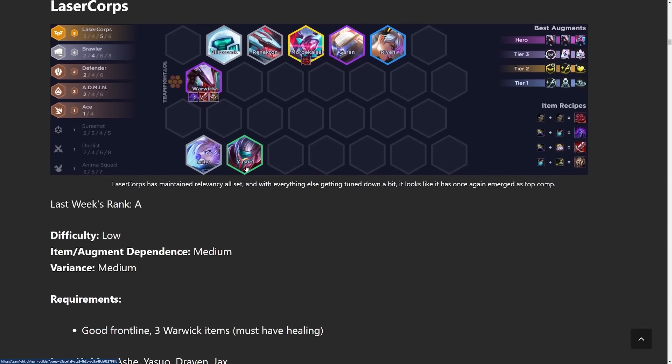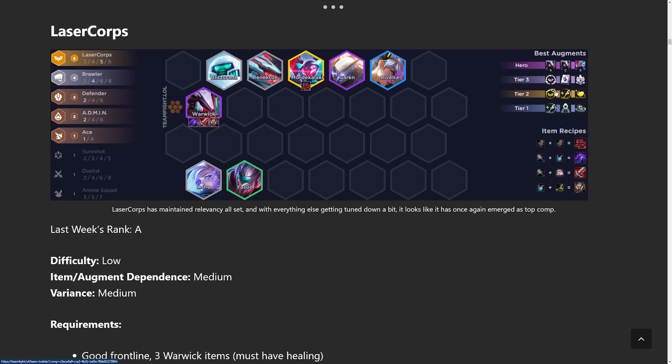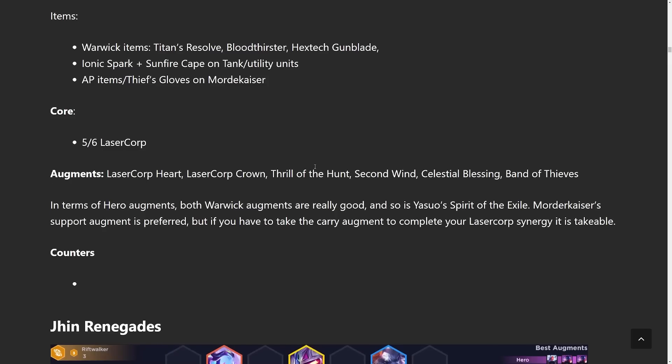Next comp up: Laser Core. Very reliant on one of the plus-one augments. However, once you get it, it's probably one of the strongest comps in the game, especially at six Laser Core assuming you hit the Mordekaiser. You really want tanky items in this build because you want your units to live as long as possible to get more and more Laser Core procs. This comp also fits within the fast eight leveling pattern.